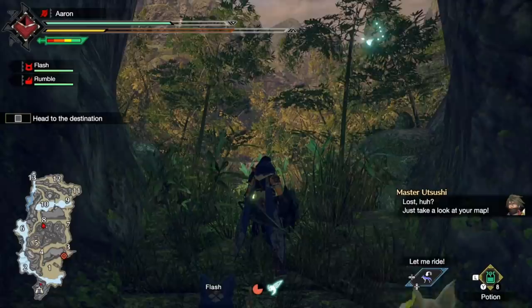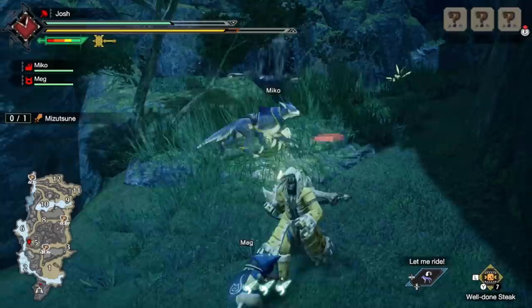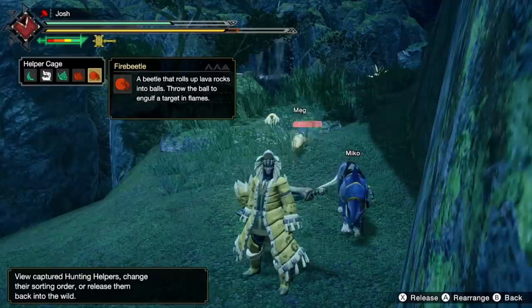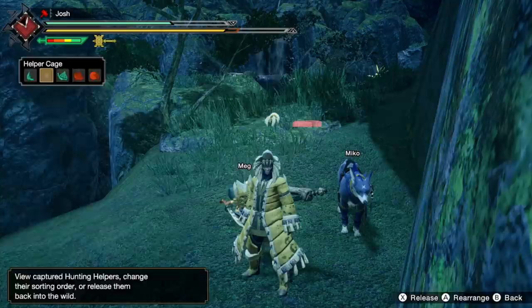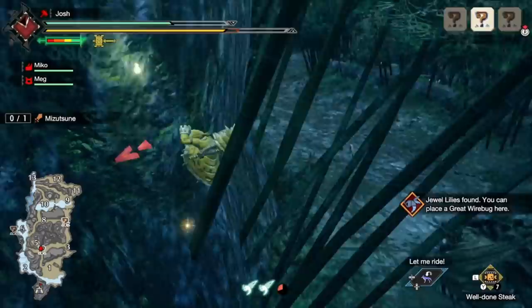Now let's talk about the endemic life that we'll use like active items. By finding endemic life and then storing it in our helper cage, we're able to hold up to five of these creatures at any one time. While in our cage, we're able to find them in our item bar — like a health potion or a nullberry — and then deploy them like an item. If you do reach that cap of five, you can easily pull up the helper cage window and release a creature to make room for another.